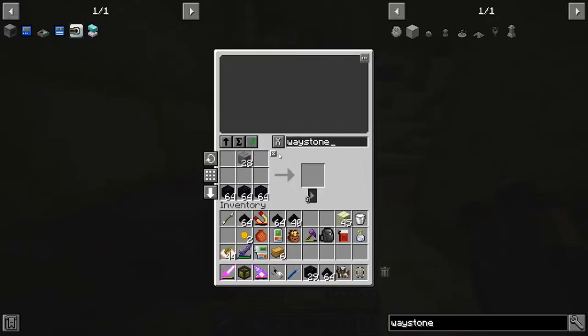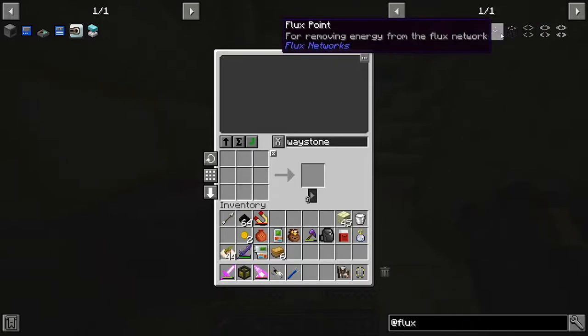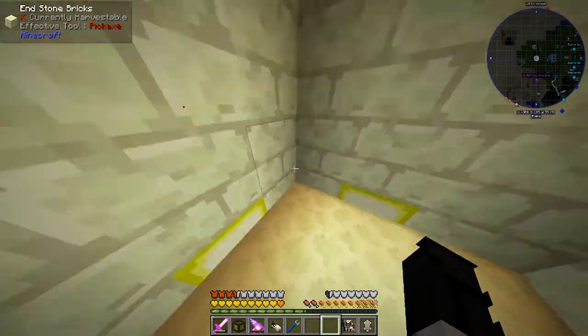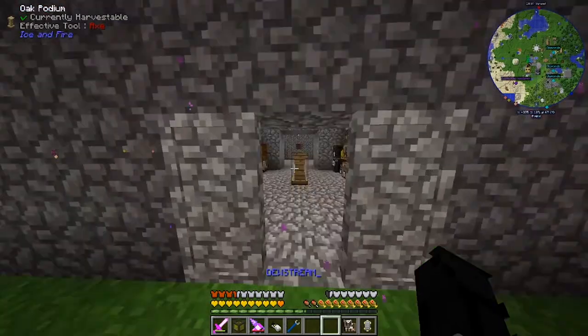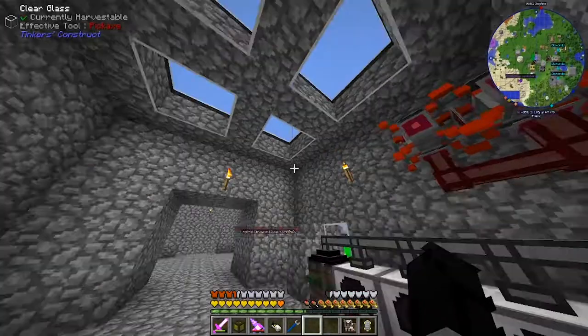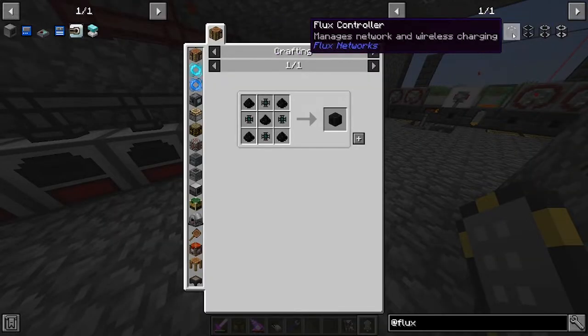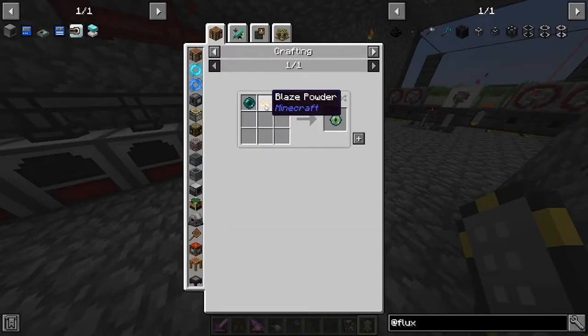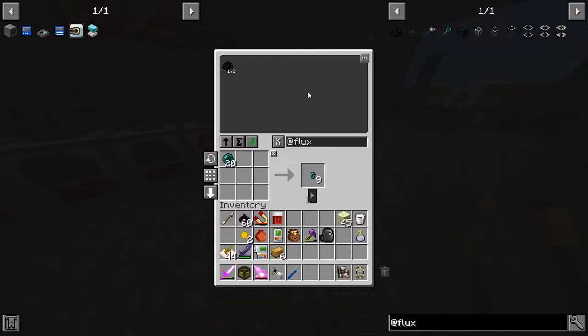So how does this work? Zero clue. Zilch. None. But essentially what's meant to happen is I set up a wireless network of energy. I might need to actually go back to my other base because that is where our power generation is. So let me just go home. Power generation right here. Let's make a flux controller, which requires flux blocks, which require flux cores, which require eye of ender and obsidian. We might struggle on that because we don't have much blaze. I'll make three for now and we'll turn all of it into flux cores. How many flux blocks do we need? Five flux blocks.